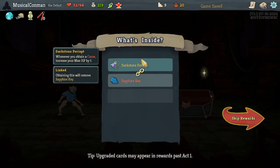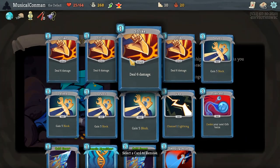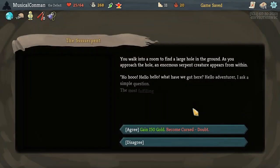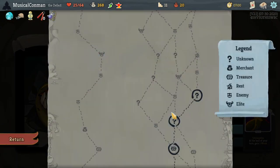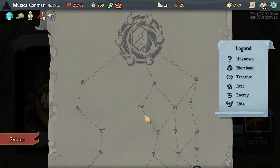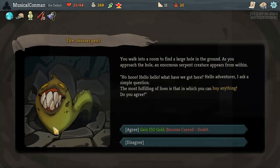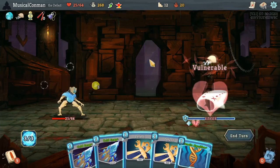Give me a good Relic. Dark Stone Periapt — when you get a Curse, get max HP. Not amazing, but it could be something. Remove a Strike. Go to another Event. This is 6 max HP. The weakness is kind of a bummer. I wonder if the 6 max HP could be decent — we'll have the Weakness for an Elite fight and a Hexaghost. We are killing these with physical damage, so that could really drag out the fights. Alright, we got a Lagavulin.